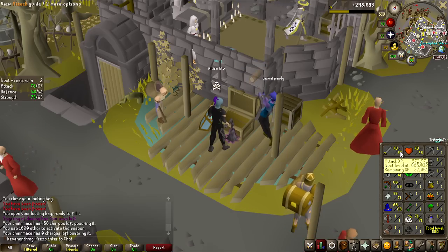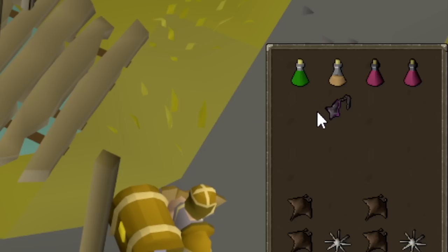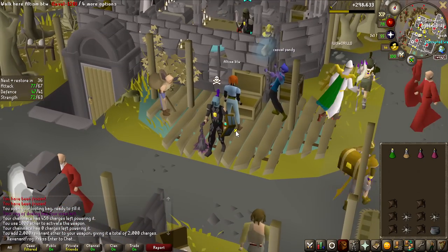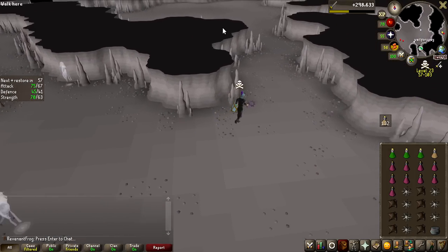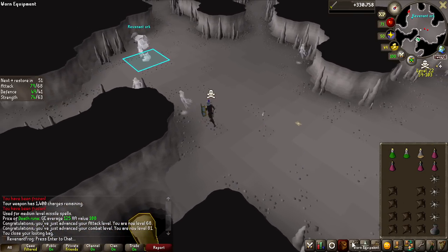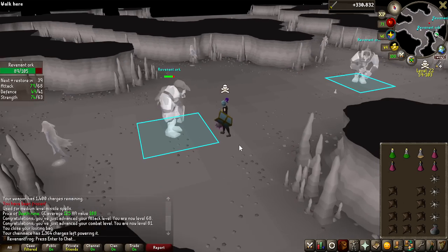It is time to do something a bit risky. We are 67 attack, everything has been going well and there are not too many PKers. Usually I charge the Vigora's Chain Mace with around 700 attacks, but it is now time to charge it with 2,000 attacks and stay there for the entirety of that duration. I just want to try and build as big a looting bag as possible. This is extremely risky — I might die — but I want to try the challenge and see if I can do it. The main goal is the experience, and staying here as long as possible without banking is of course the best experience I could get. We're at 68 attack now with 1,364 charges left, and the looting bag is at 900k risk — well over 2 million total.